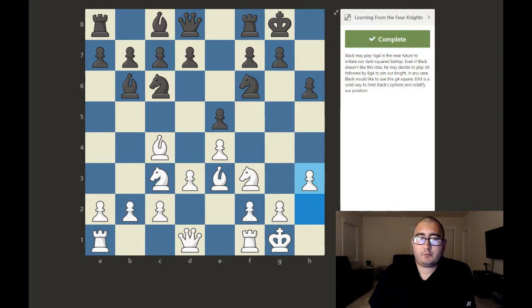White plays h3, because black may play knight g4 in the near future to irritate the dark-squared bishop. Even if black doesn't like that idea, he may play d6 followed by bishop g4 to pin the knight. In any case, black would like to use the g4 square. H3 is a solid way to limit black's options and solidify the position. Again, don't play h3 or h6 automatically — only play them if they help keep control over the center.